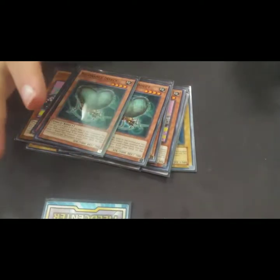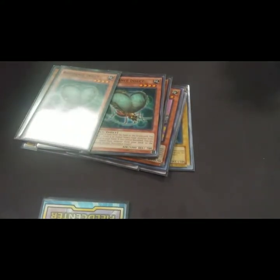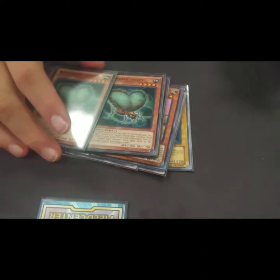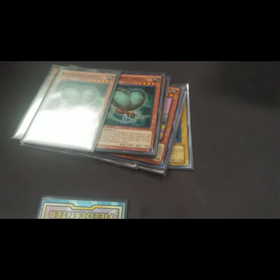When this card is sent from the field to the grave I can add one level seven or higher insect monster from my deck to my hand. Then if this card is banished I send an insect from my deck to the graveyard. Neither of their effects are once per turn.